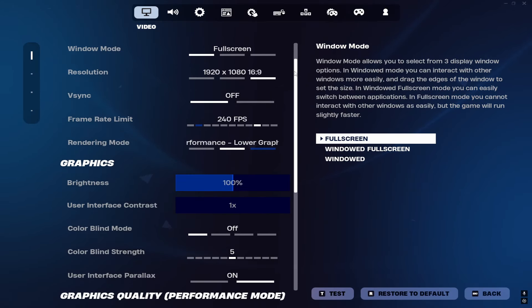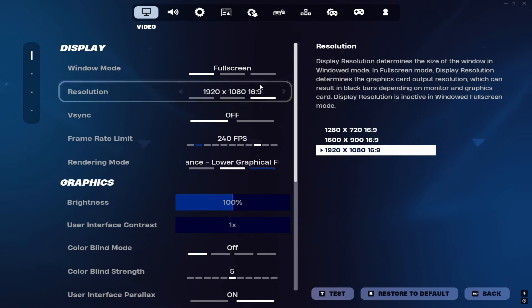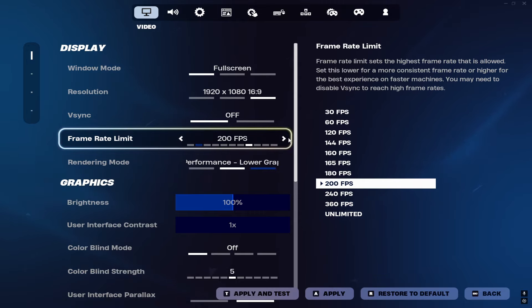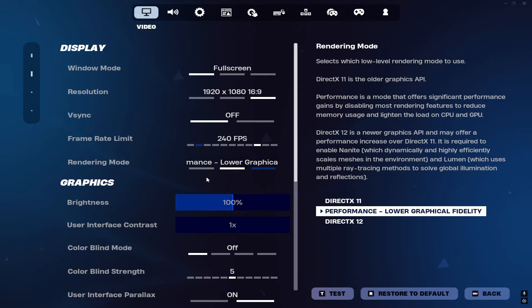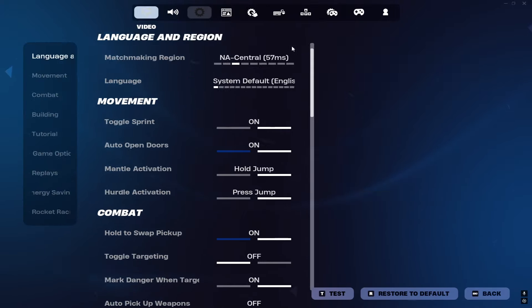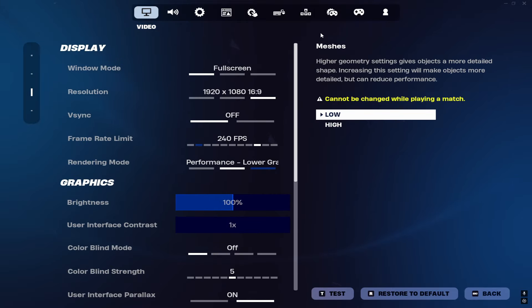Starting off at number one — Fortnite settings. Every setting I cover will be the best settings to use in-game. Set it to full screen; I play stretched but keep it at 1920x1080. V-sync off — that setting is trash. Cap at 240 FPS, or if you play 160 or 200, cap your FPS one above your refresh rate to prevent stutters. Use Performance mode — no other mode is good. All quality settings need to be off or as low as possible. Also go to Settings, scroll down to Energy Saving, and turn both options off.